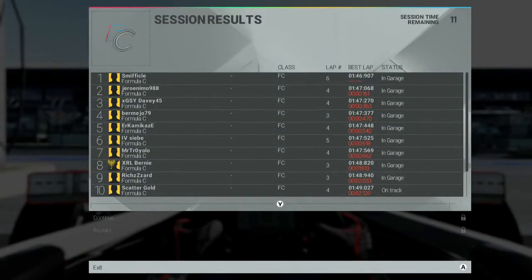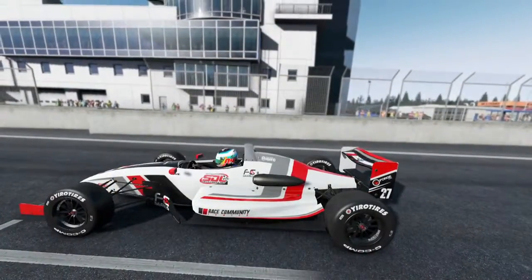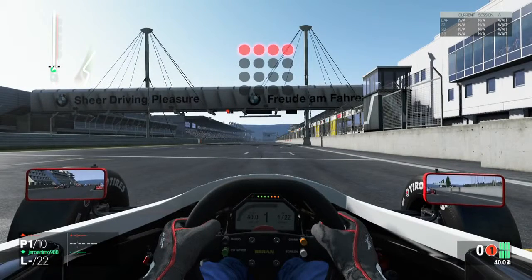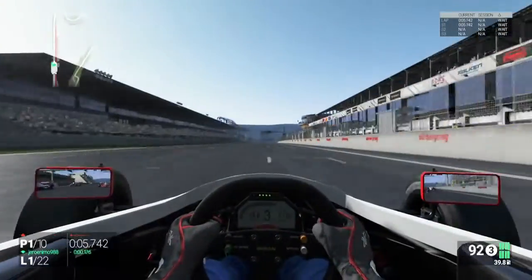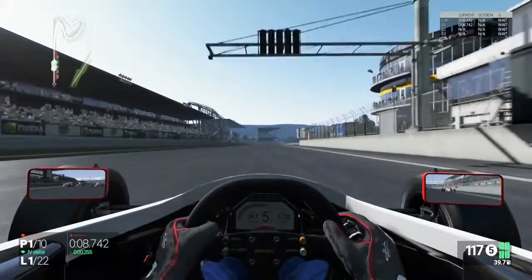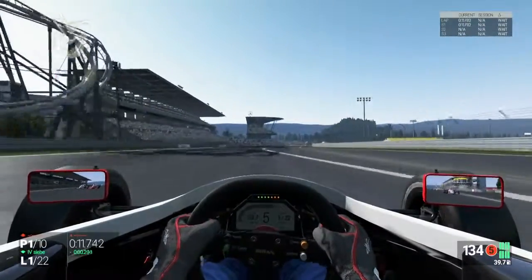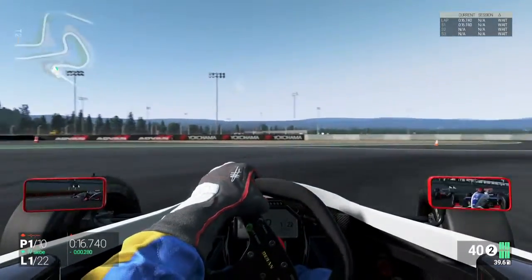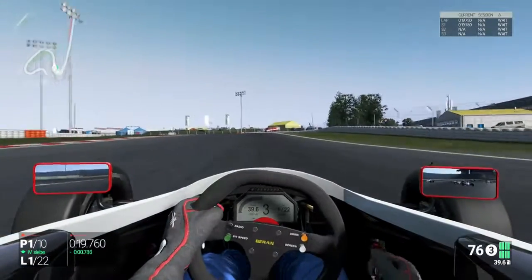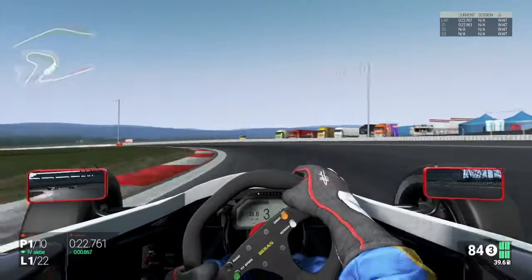Coming across the line I get provisional pole at that moment - a 46.9. I actually got pole by just over a tenth, which was very close between me and Geronimo, with Davey two tenths back behind Geronimo. Into the race now - a poor start with a lot of wheel spin in first gear. I shift up to second but thankfully the cars behind didn't get too great a start. Sieb jumps Geronimo and we head into Turn 1.